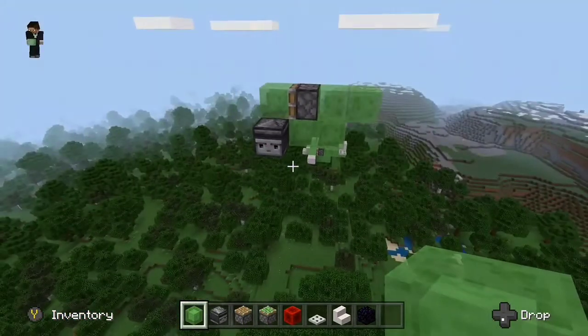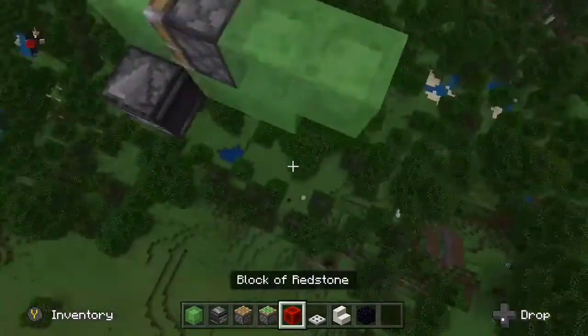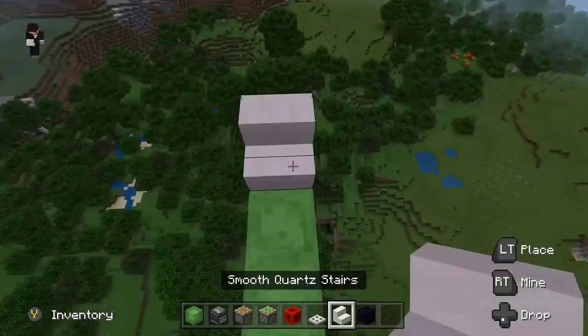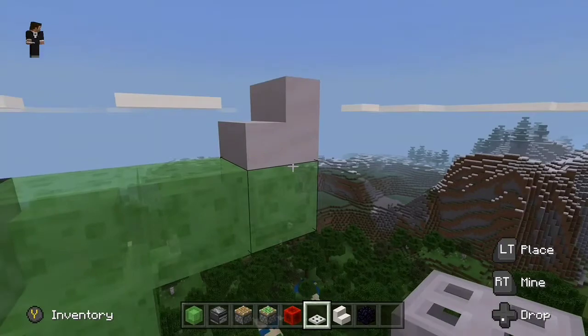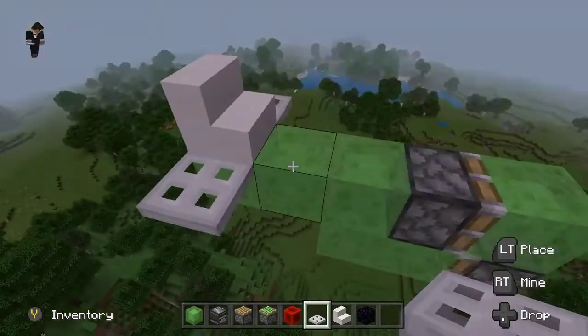Place one slime block at the bottom and two slime blocks at the top — three slime blocks total. I got that wrong in the sandbox so I'm just placing it now — there you go. Then place a quartz stair on top with an iron trap door. It's not going to be on the stairs; it's going to be on the slime block so it sticks to it.